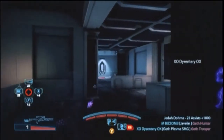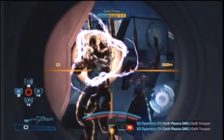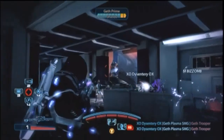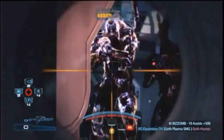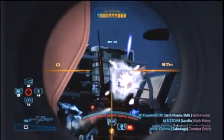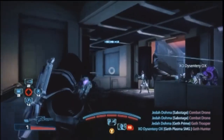Most of these rounds it's luck of the draw whether you get an enemy round, a capture round, or an objective round. As you can see, as we're going later in the rounds here, we're already up to two Geth Primes coming out first. You'll find the Geth Primes are your bestest friend in these gold rounds because they are everywhere.